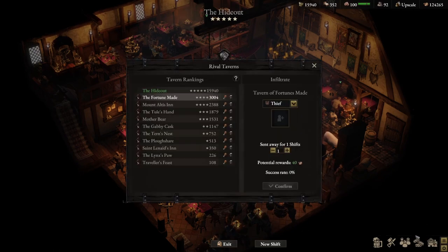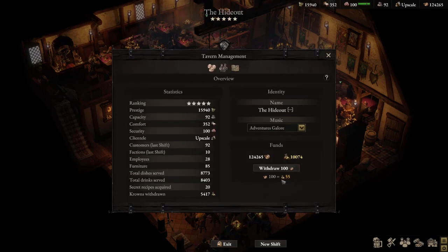In terms of the exchange rate, the lowest I've gone is 20 crowns for 100 copper coins because I've saved up a lot — over 1,000 copper coins. That seems low, but as I'll cover later in this video, it's not too bad once you generate a healthy enough profit per shift.